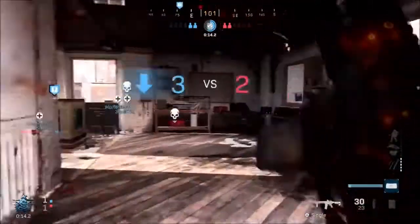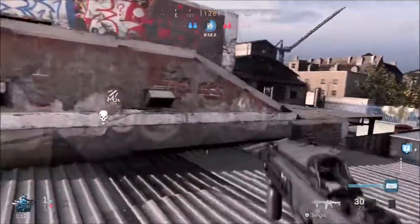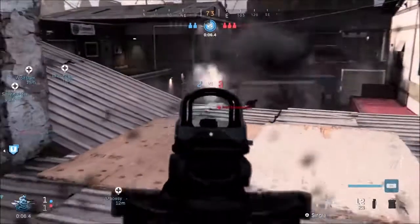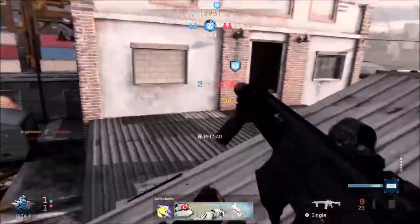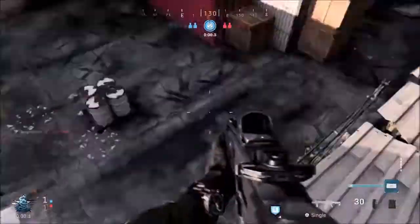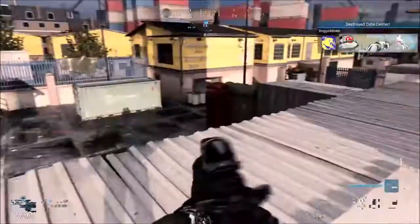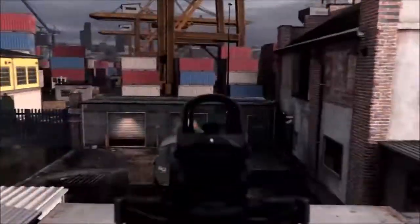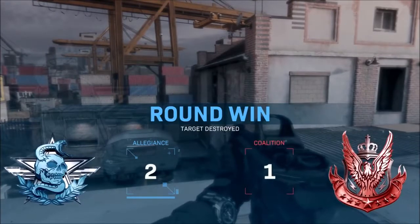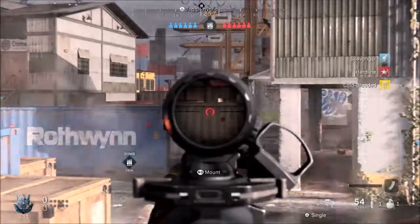Last but not least in the barrel section we have the large barrel. A larger barrel increases muzzle velocity and extends range. Additional weight stabilizes shots but hinders mobility. The pros are increased bullet velocity, damage range, and recoil control. The cons are aim down sight speed and movement speed are both reduced.